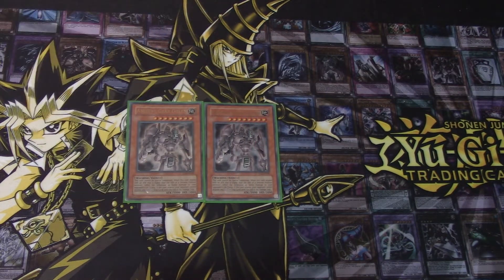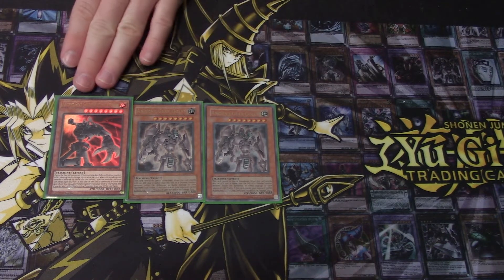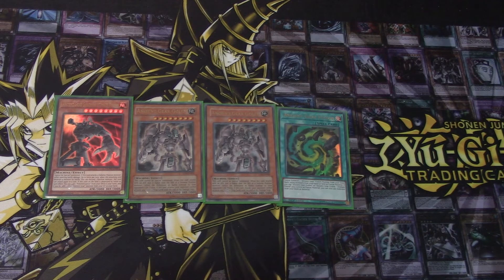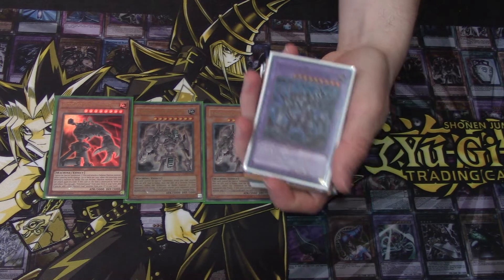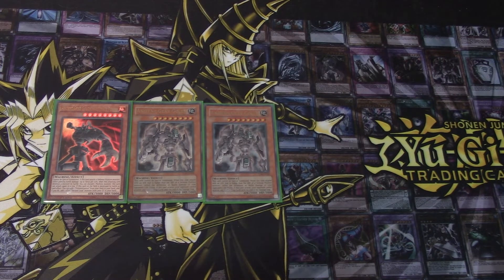First off, I run two Ancient Gear Golem and one Ancient Gear Ultimate Pound. People run different ratios — some run one of each, some run just one Golem and no Ultimate Pound. The reason I run two Ancient Gear Golems is because you have access to Ancient Gear Fusion, which is supposed to be getting reprinted soon. You can use them as fusion material for Ancient Gear Megaton Golem, which can attack multiple times, and you can easily bring it on the field as a beat stick.